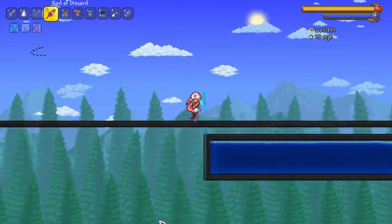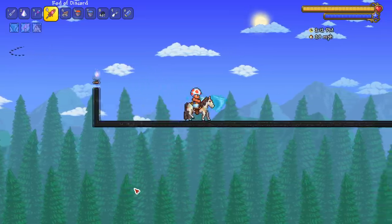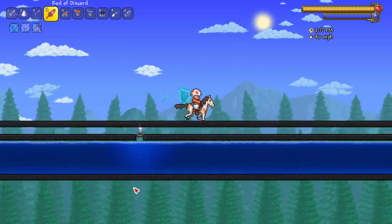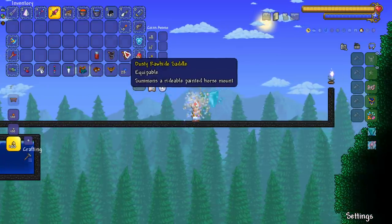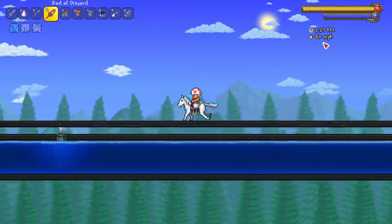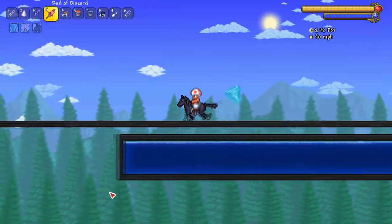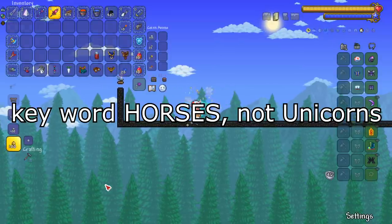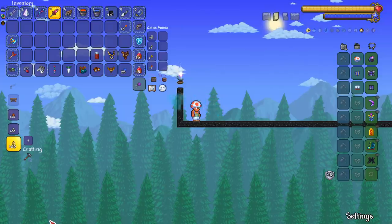Next up, the next three mounts all pretty much have the same miles per hour but different looks — much like mine carts. The horses: 40 miles per hour for the Dusty Rawhide Saddle, 40 miles per hour for the Royal Horse, and 40 miles per hour for the Black Studded Horse. I'm glad horses are finally in Terraria — something that should have been there since around when mounts were added.